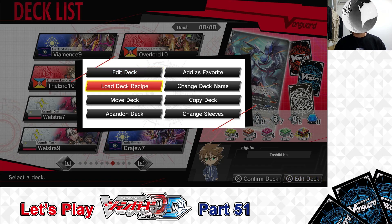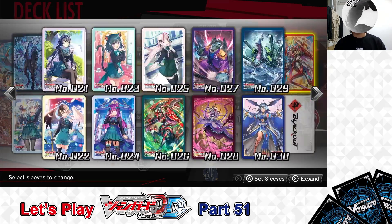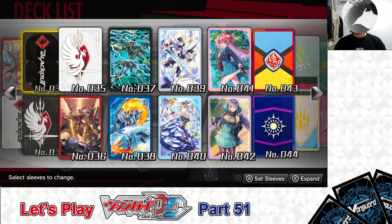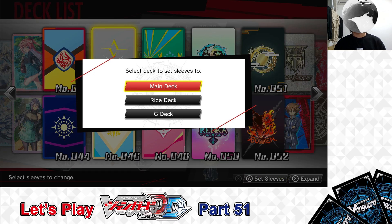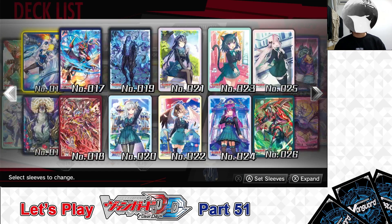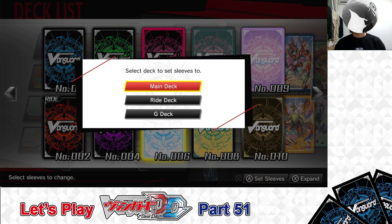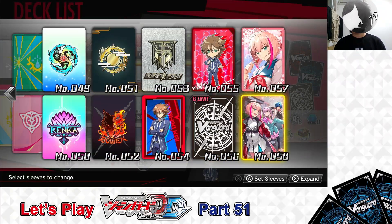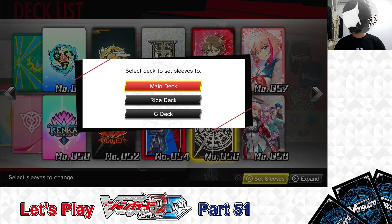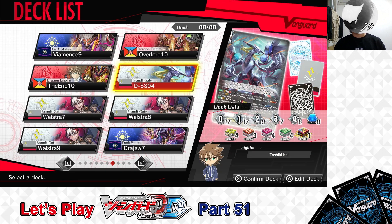Now let's get on to changing the deck sleeves. For the main deck sleeves, we're going to use the Brant Gate flag sleeve. For the right deck sleeves, we're using the white Vanguard circle sleeve. And for the G zone sleeves, we're using the G unit back sleeve. Done — deck has been built, card effects explained, and deck sleeves changed.